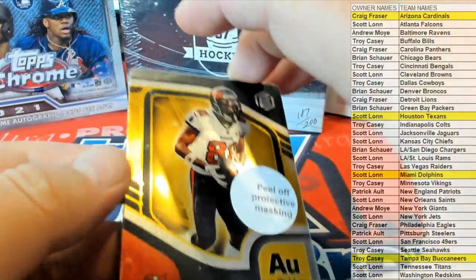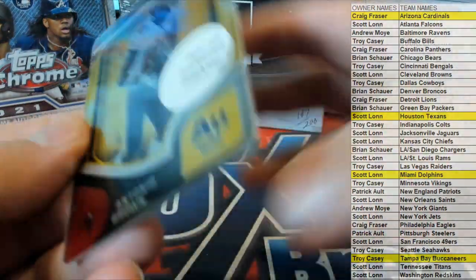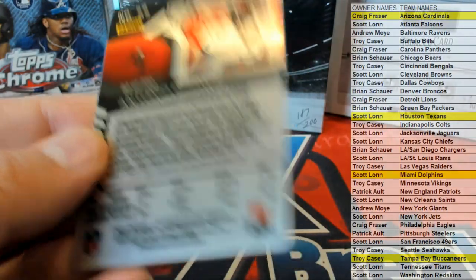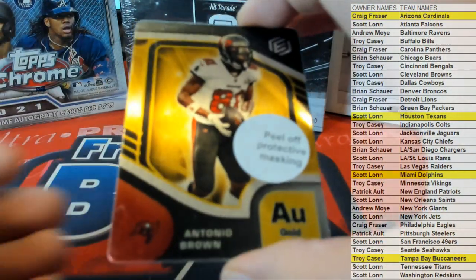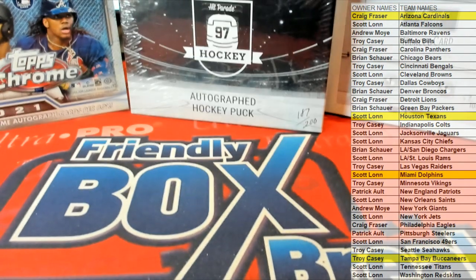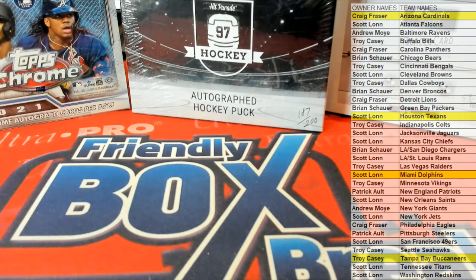And then we got an Antonio Brown Gold — nice. Check that out for the Bucs. There you go, Troy C, that is coming out to you. Nice one. Great stuff guys, that's Elements Football — we got more of that coming in. That's how I keep you guys posted, that's 102. Thanks for joining. We have another.